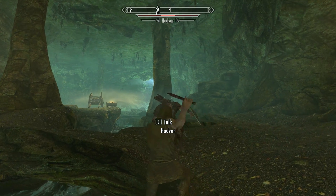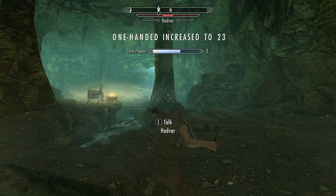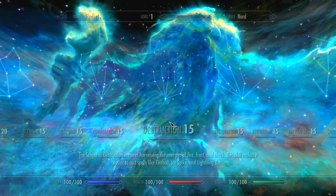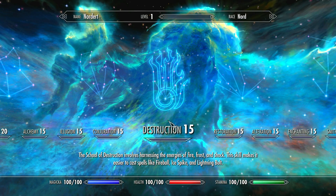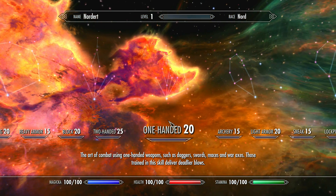It works for Archery, two-handed, Block, one-handed, Destruction and Sneak. For my test I set the difficulty to Legendary so Hadvar has enough health to endure the hits until Nordert reaches one-handed level 25. Nordert has no prior experience. I went through Helgen Keep with no armor and unarmed to avoid leveling anything up. I will only use regular attacks, no power attacks.